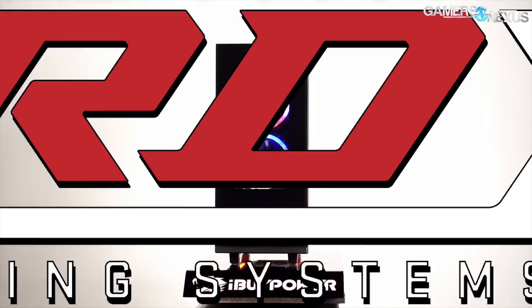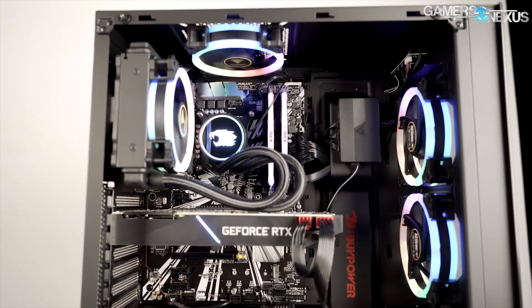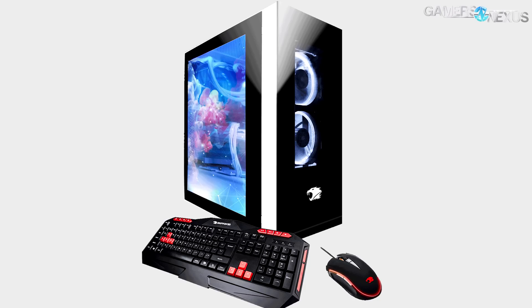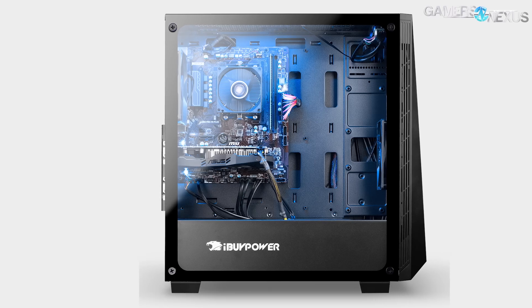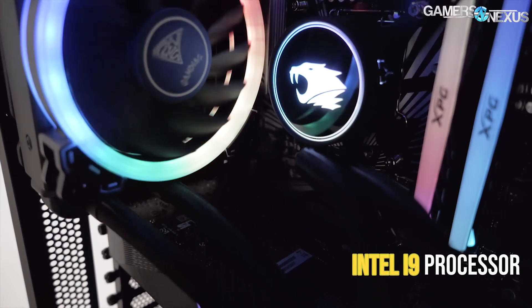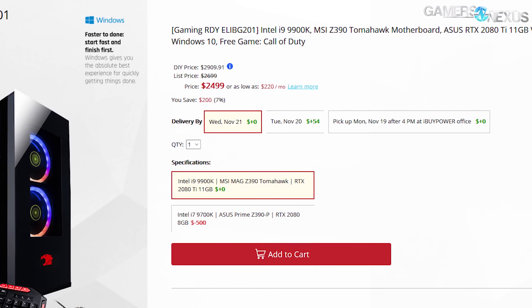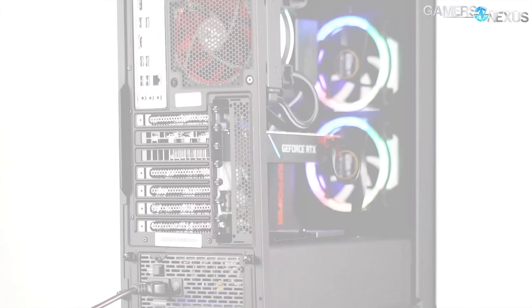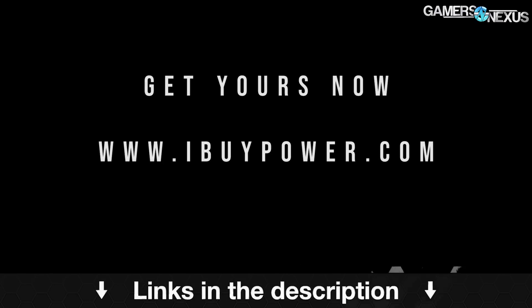This video is brought to you by iBuyPower and their Rush Delivery to You program. The fresh RDY approach gets high-end gaming PCs shipped the same day you order them and is one of the only places you can get a 9900K for a reasonable price right now. Systems include the RDY enthusiast-level gaming PC with a 2080 Ti, 9900K, and 16GB of 3200MHz memory, available with same-day shipping or local pickup. These systems are built by experienced builders and component choice makes sense. Learn more at the link in the description below.